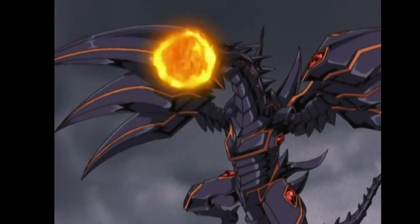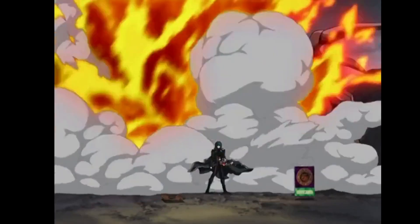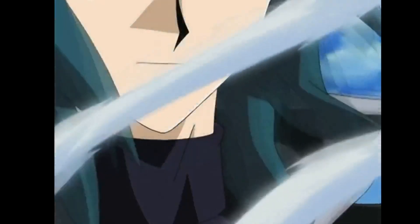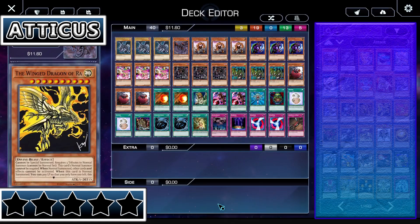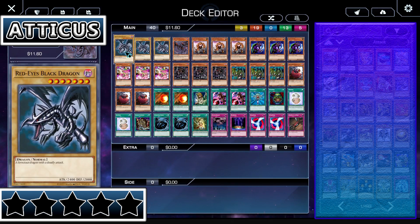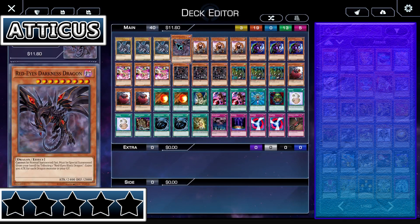He does duel Zane in his Night Shroud form, and he duels Alexis in his Atticus form. Funny enough, he doesn't win either of those duels. In fact, Atticus Rhodes might have one of the worst win-loss records in Yu-Gi-Oh! history. So, let's look at one of my favorite people because they use the Red-Eyes Black Dragon and one of the cooler cards, the Red-Eyes Darkness Dragon. I know it's not the easiest card to summon, not the best — but I still think it's really cool.